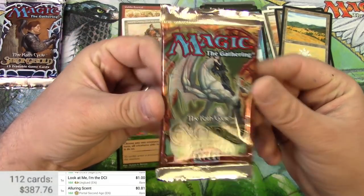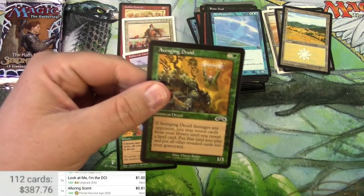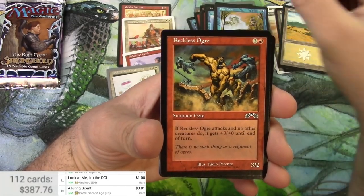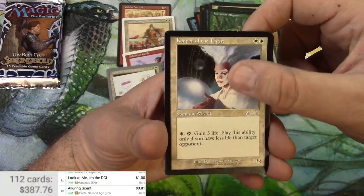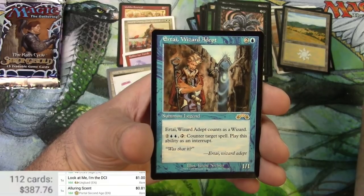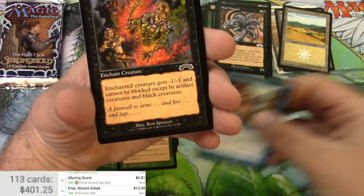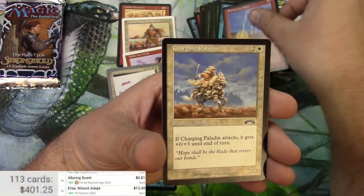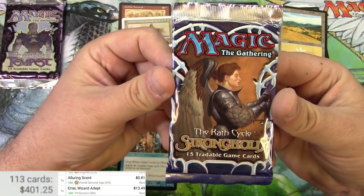Exodus is up. Avenging Druid, Ogre, Vampire Hounds, Keeper of the Light — that comes in the middle. Slaughter, Mind Maggots, and Ertai Wizard Adept is the rare at $13.49. Cursed Flesh, Questing Pheldagrif — wait, Quithel — Shattering Pulse and a Paladin. Interesting that the rare was in the middle.